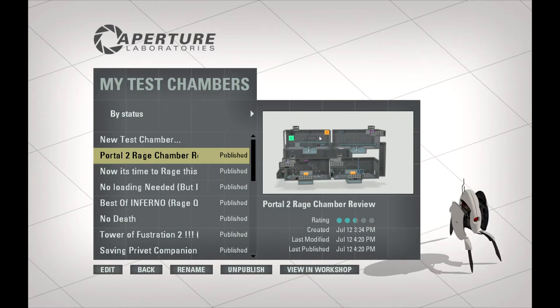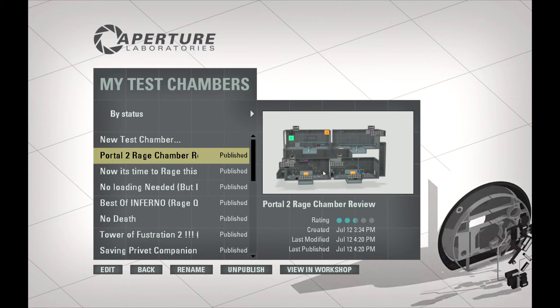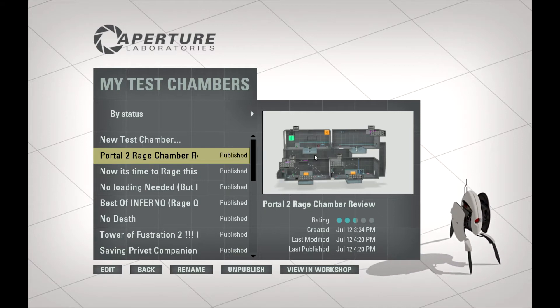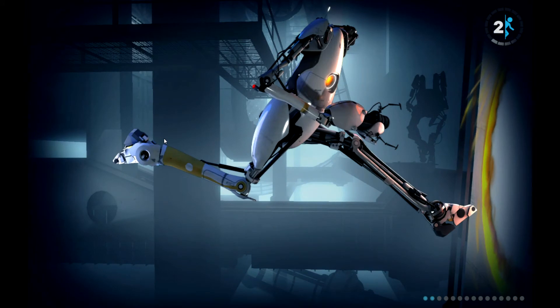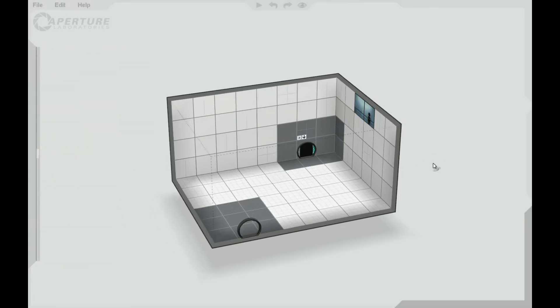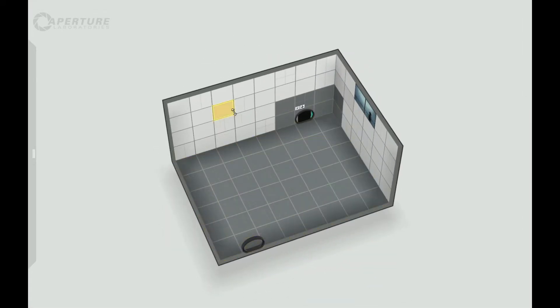I've actually created multiple chambers in this map. The problem is remembering what I did in each chamber because I had four separate little puzzles. I ran the junker and I've tried to remember what I did in each chamber. This is probably half the chambers I'm going to make now that are probably not going to end up anything like the map that Rage plays, simply because I've done four mini puzzles in the map.